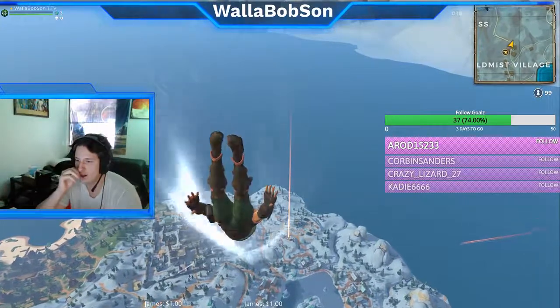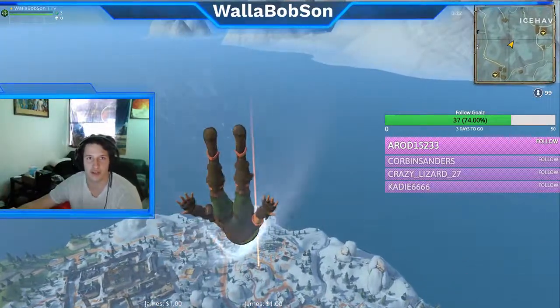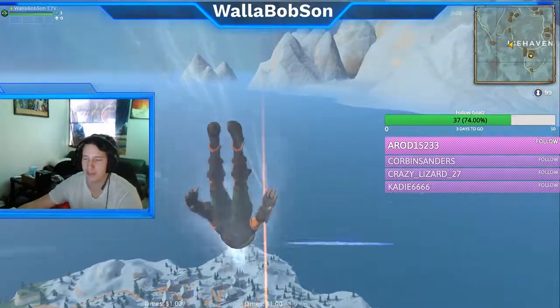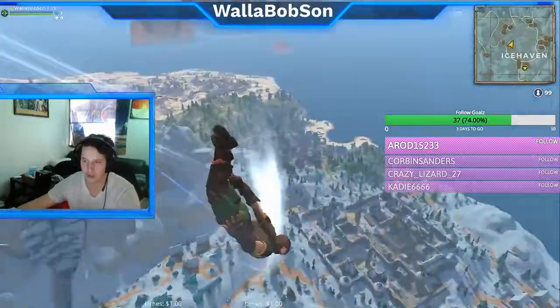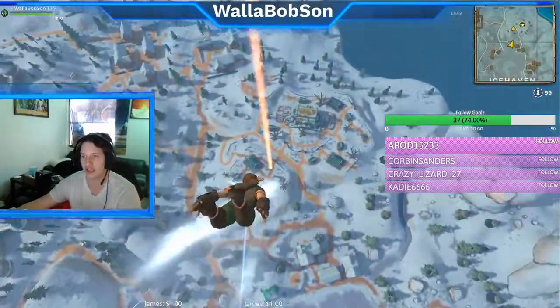Okay, so five tips and tricks on Battle Royale. The first one is dropping — dropping off the ship. This is one of the easiest dropping mechanics I've ever seen in a Battle Royale. You can pretty much get anywhere on the map, so you can tilt super high and then go super far.